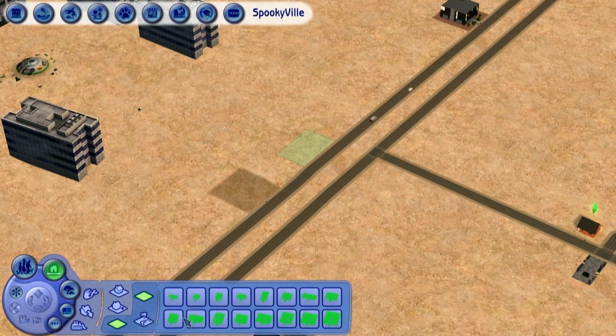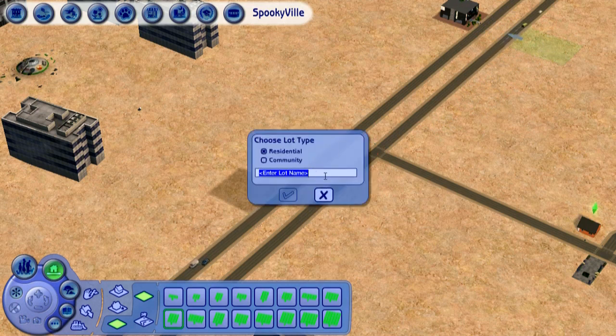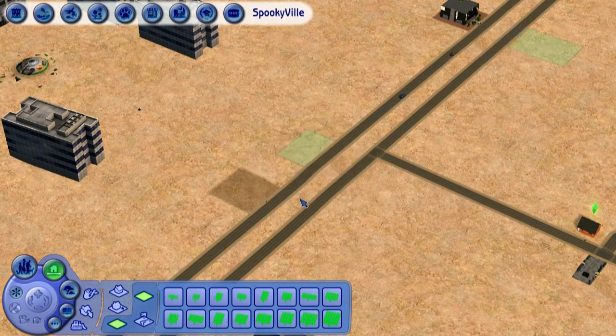We're going to choose one of these medium lots and place it over here opposite this house. Now we'll name it Scary Lot instead of Spooky, because we've already done a spooky lot haven't we.